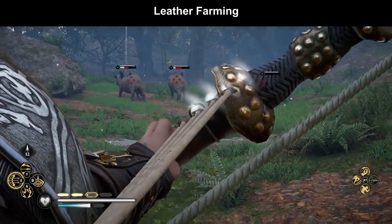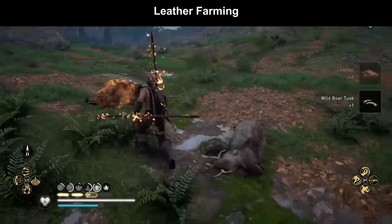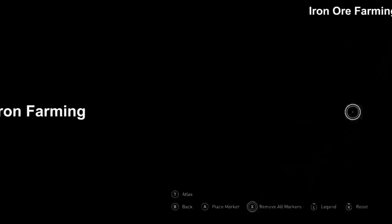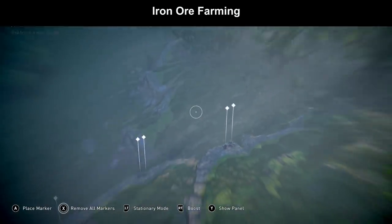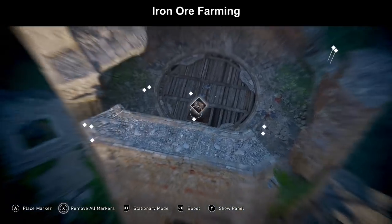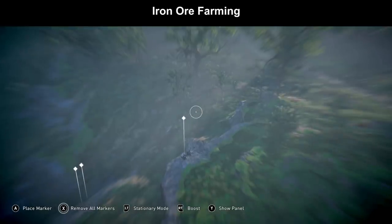The leather from wild animals scales with the level of the area. So in whatever region you beat high level wild animals, you will always get an appropriate amount of leather. Since Hamptonshire is the highest level region, having these forests with wild boars is probably the best and most efficient leather farming spot in the game. However, no animals drop iron, which is a problem. The best iron farming location is the Sistan Tower in Oxenfordshire, which is a low level area with over 50 iron pickups right in a chain one after another.